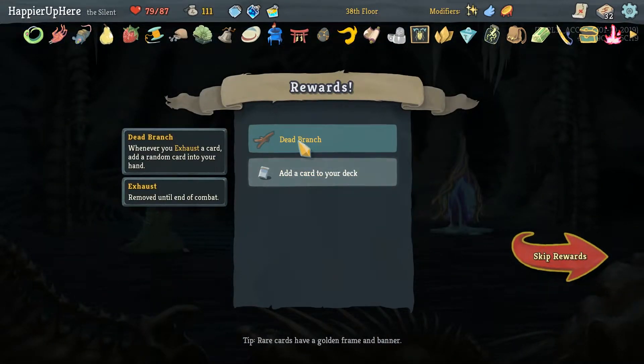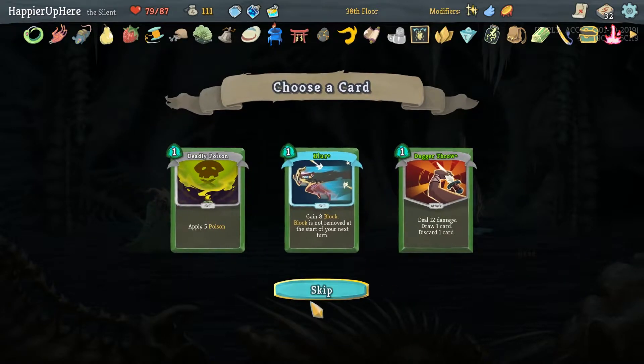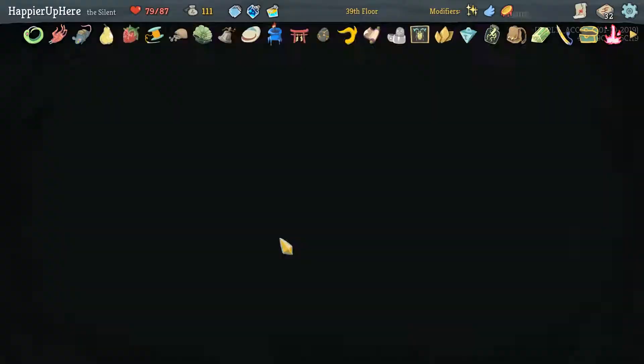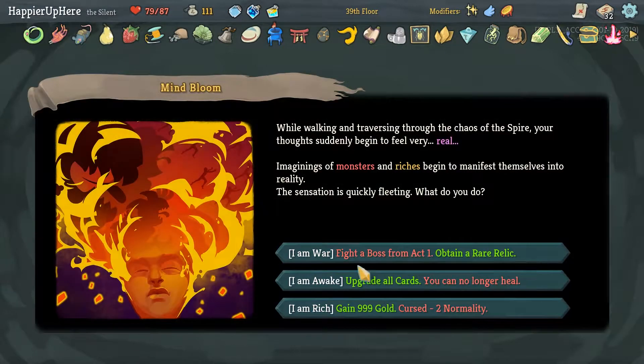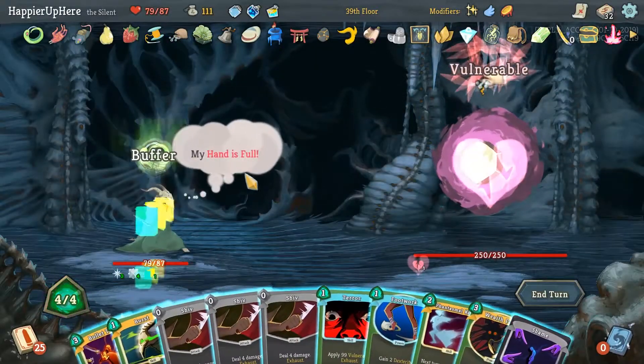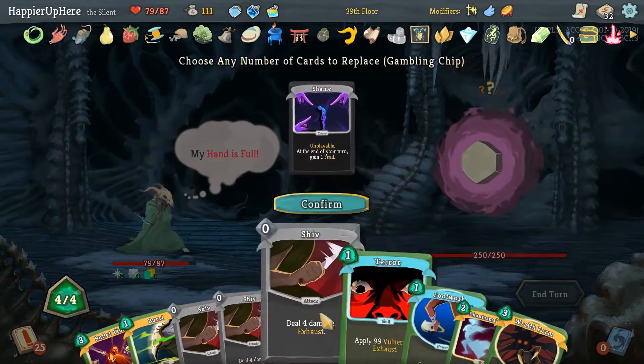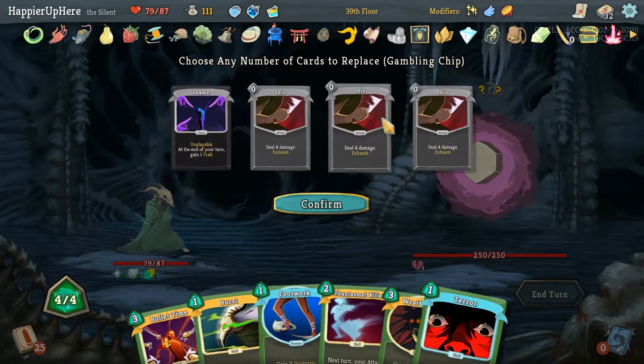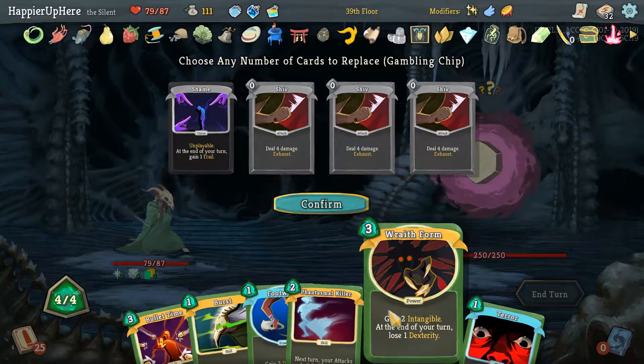We got Dead Branch — whenever you Exhaust a card, add a random card into your hand. Interesting — we'll see how that goes. That might be great, might be horrible. We don't need any more Curses, so let's get an old Relic or a rare Relic. Don't need these — I actually don't want to get a bunch of junk. I will keep the Tower.